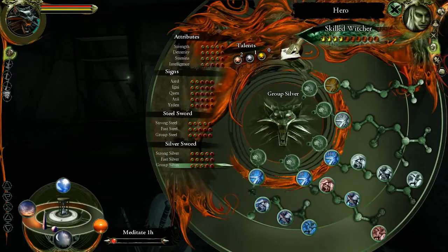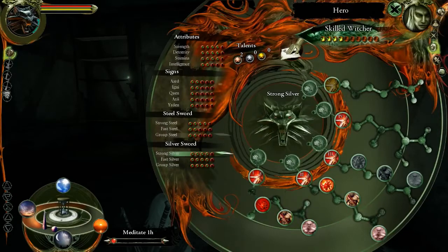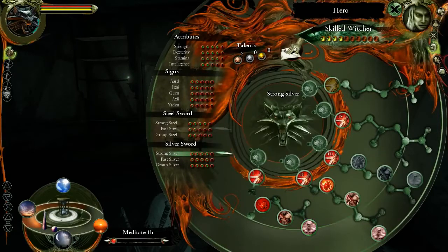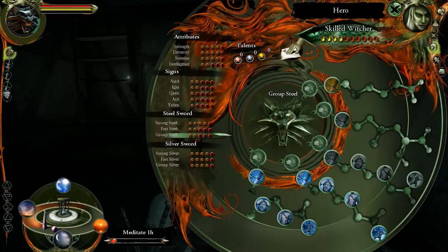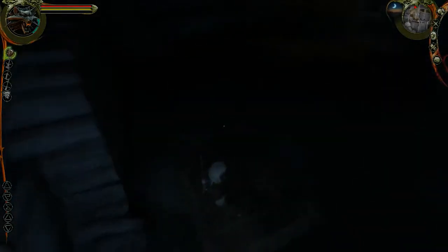Oh, I can get group silver. That works. They require mutagens... Oh no, they don't. Only works if the opponent is under the effect of incineration, which they aren't. Get that. Precise hit 10%. Alright, we're good. Meditate — go till morning. Till 9am. That'll be good enough. Then we can continue with the other quests.